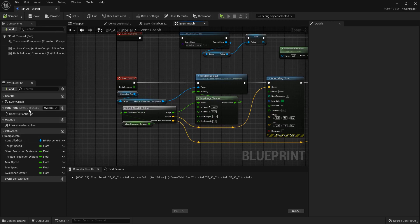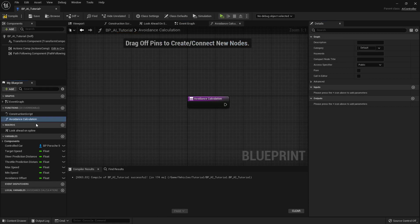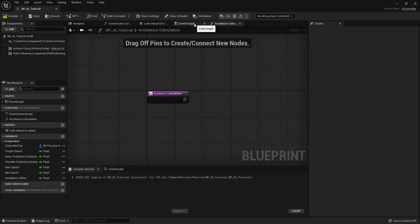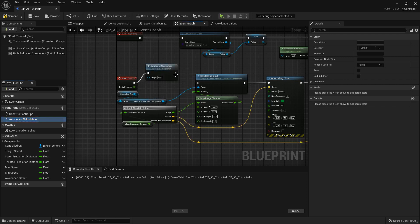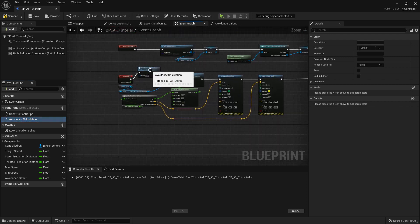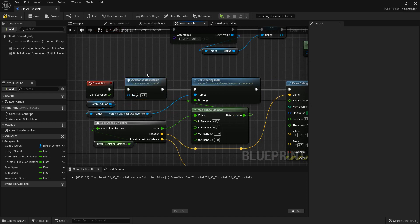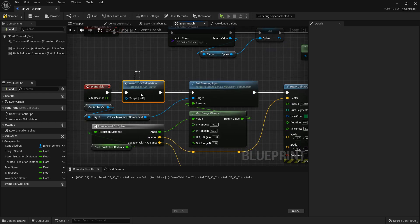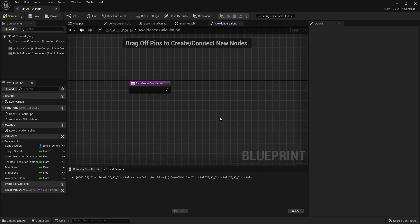Let's go ahead here in the left section, hit that little plus and call it 'avoidance calculation.' Before we start doing anything here, let's go back to the event graph and add our new function onto the execution path — the white line — right after the event tick, before we set the steering. Too often I'll do a bunch of stuff inside a function and completely forget to add it to the graph later on, and just never execute my function. When you create one it automatically opens it, and then you just do stuff in there and it never gets executed.